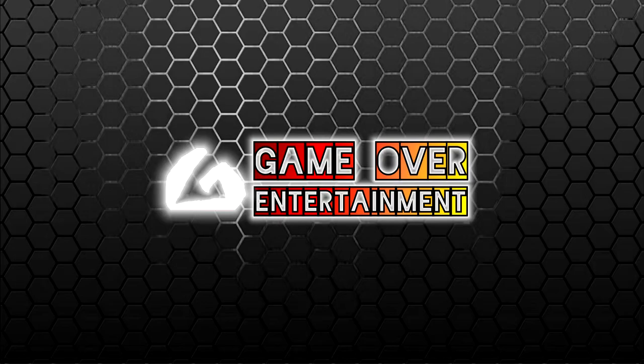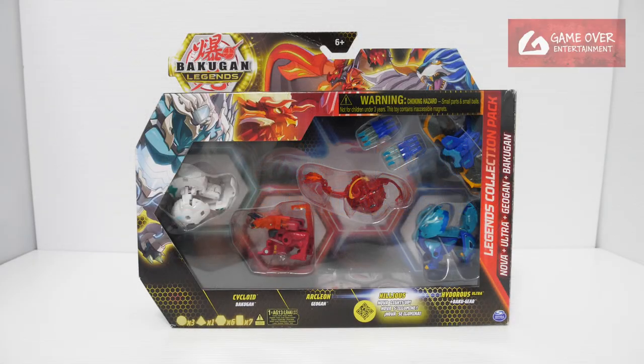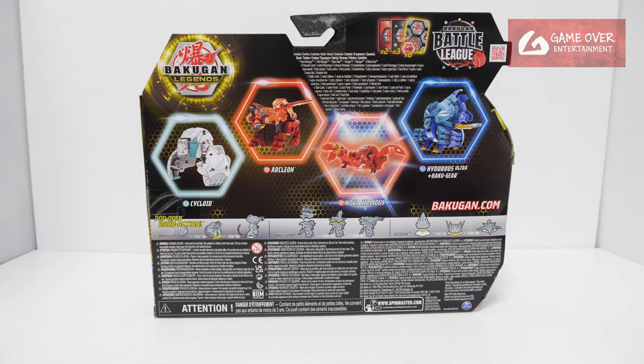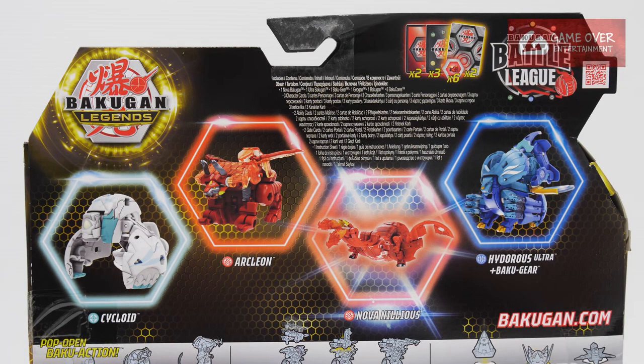Hello everybody, welcome back to another Bakugan unboxing video. Today we'll be unboxing the Legends Collection Pack which includes Pyrus Nova Neleus. Have a look at the front and the back. This pack includes two gate cards, three character cards, two ability cards, and six Baku Cores. Then we have Haos Cycloid — this is from Armored Alliance; the original faction was Pyrus. And we have Pyrus Acleon.